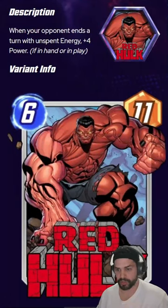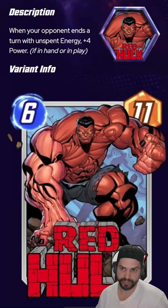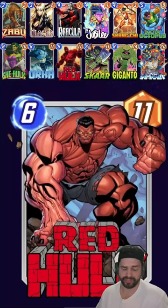This week's new card is Red Hulk, which is a 6-cost 11-power card. When your opponent ends a turn with unspent energy, it gains plus 4 power if it's in your hand or in play. This is a pretty easy card to pick up because it just slots into a lot of decks.